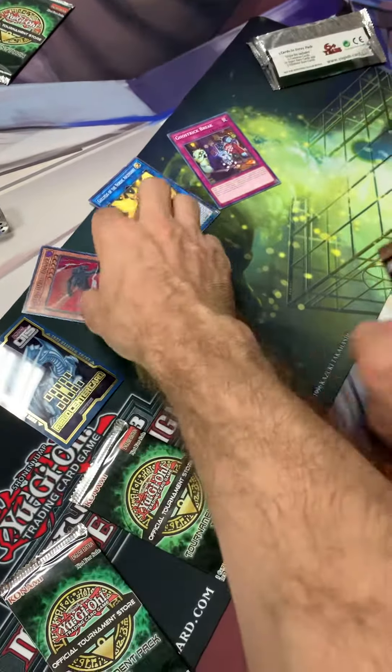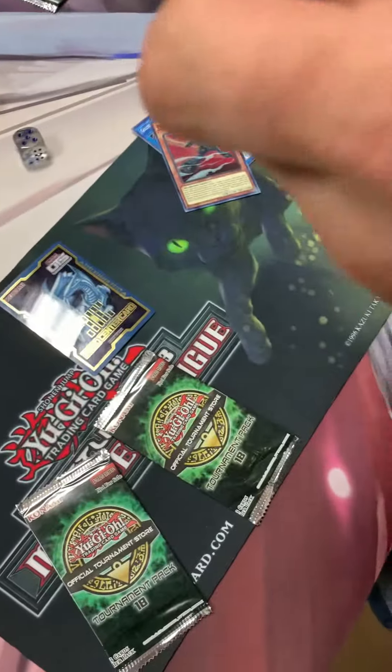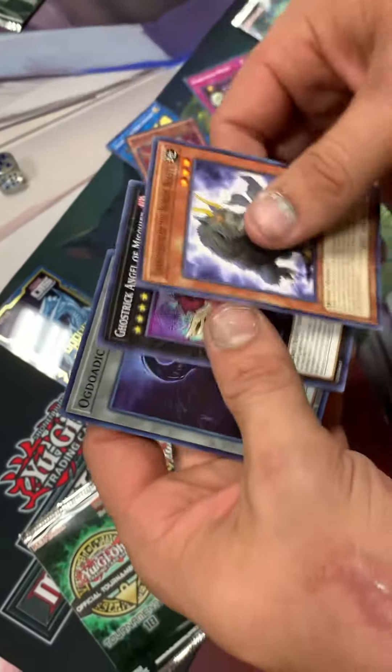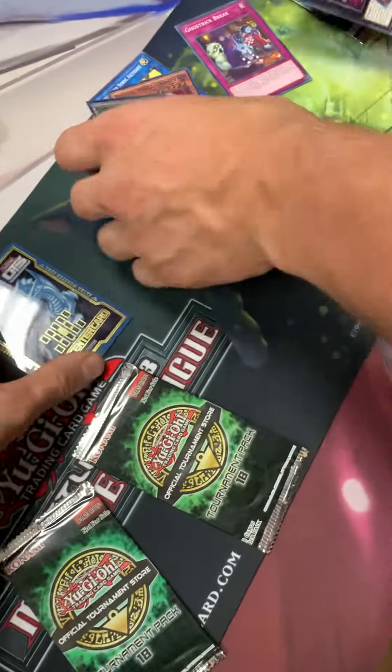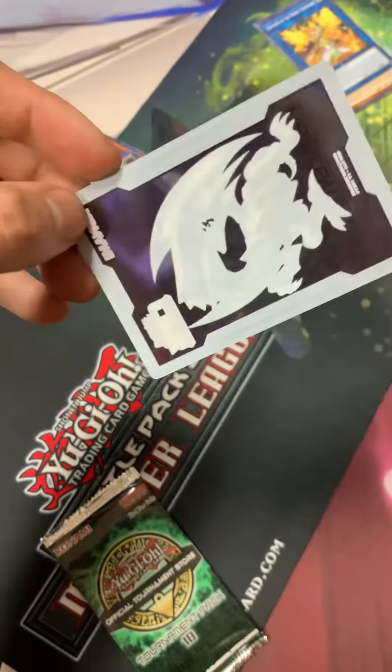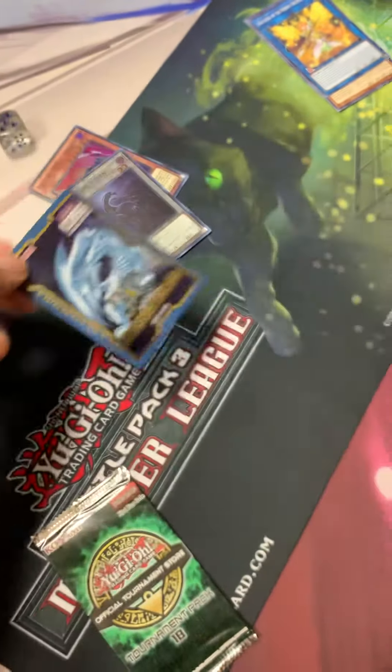He just got himself a Destiny Hero Dasher — his first official tournament win. And I love the prize field spell — the field center that you got, that's very nice.